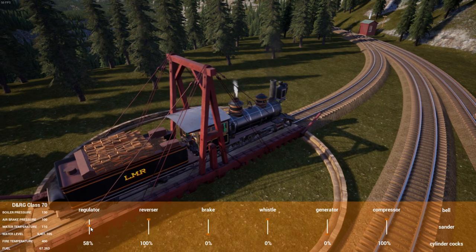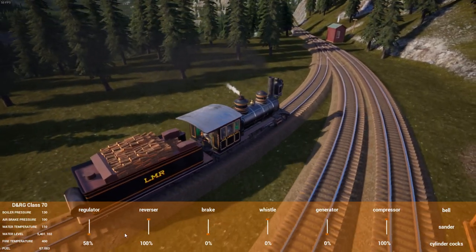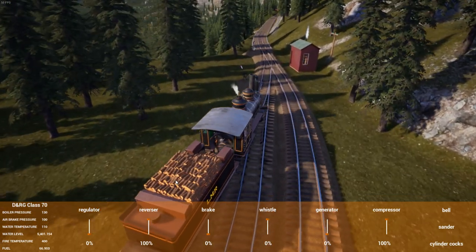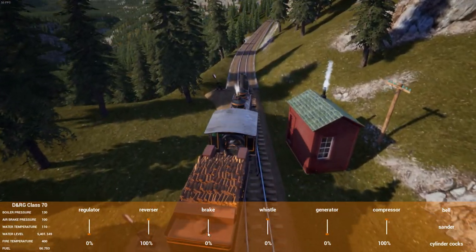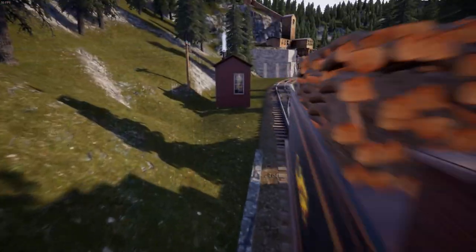Let me take it forward here. I'm doing a bit of bad practice in that I'm going to run these points that are all set against me - there's one, there's two. In the old version of the game, I think two versions back, doing that was derailment city - it was an instant way to derail.